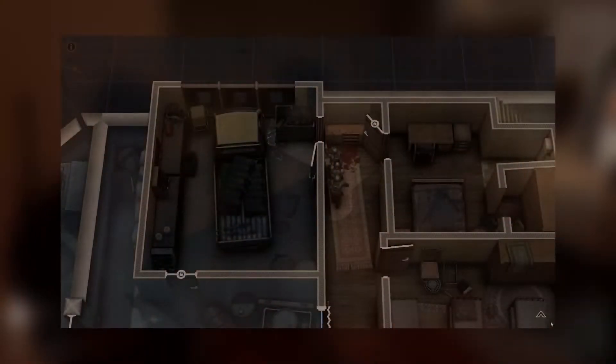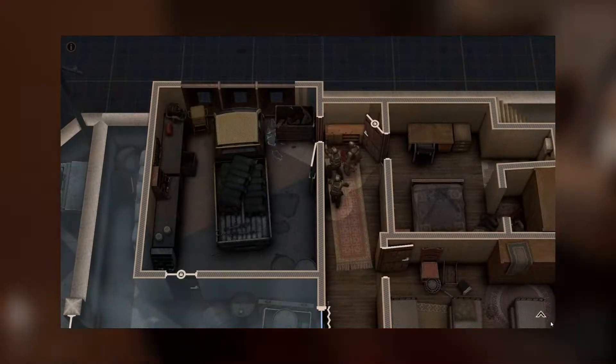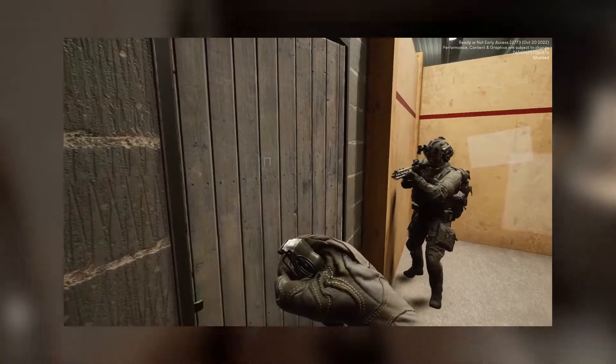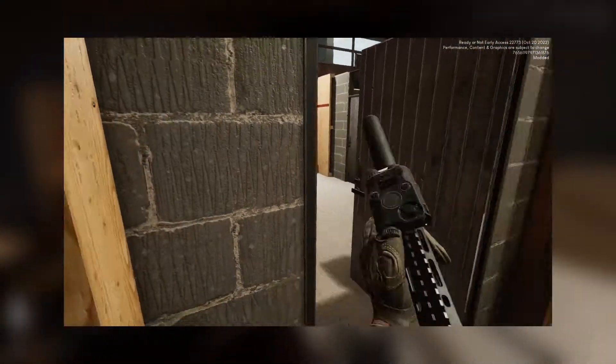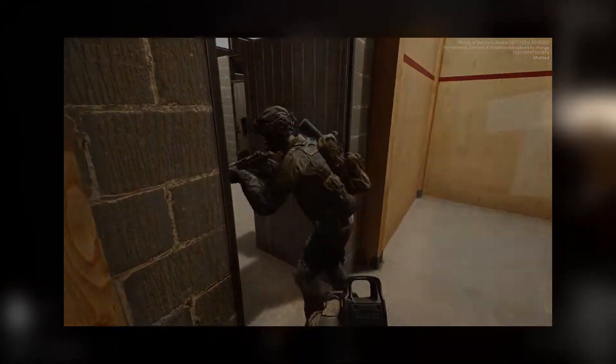It is possible that the pointman asks a team member for a flashbang. In that case, one of his teammates stacked behind takes position on his side, ready to toss a flash. He then waits for the pointman's order and executes. The flash can be very helpful when engaged or when a suspect is behind cover before entry.